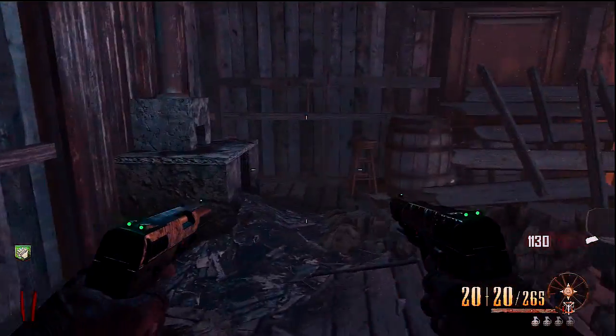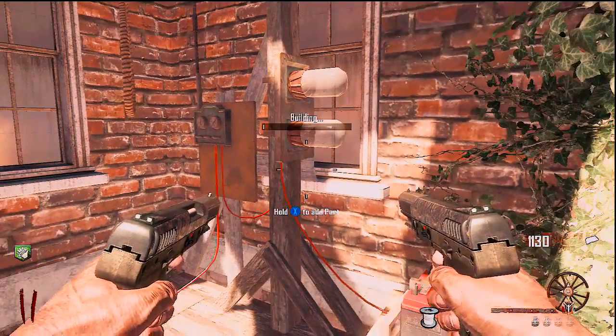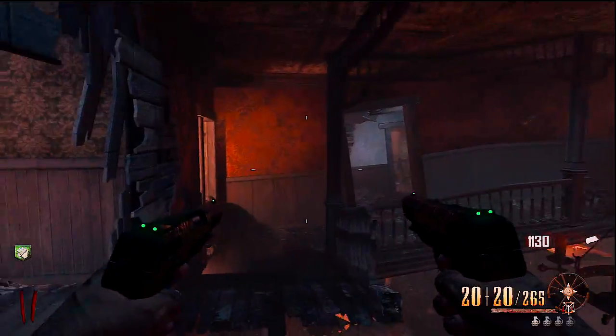Our last shared part is the string, and this is for both Richtofen and Maxis's as well. So each person really has two different parts unique to them. Now we're going to go and show you the two Richtofen parts that are different from Maxis's.